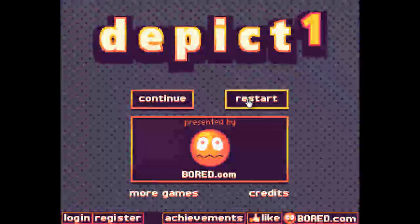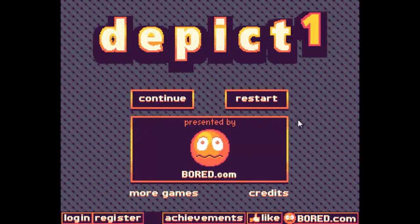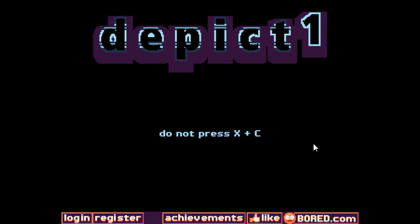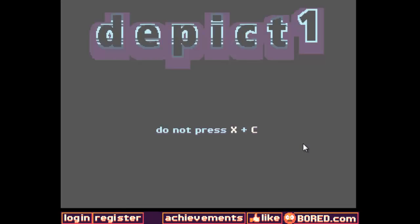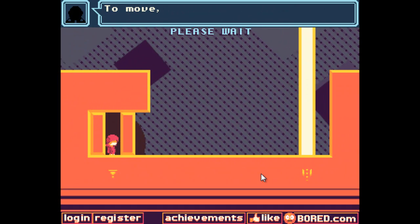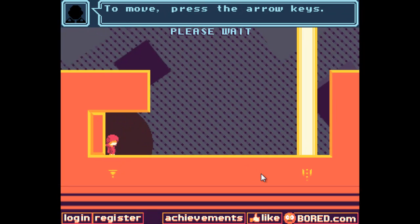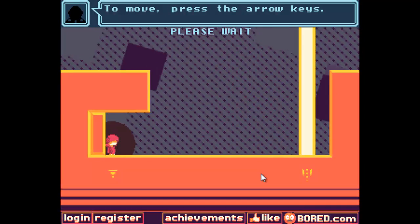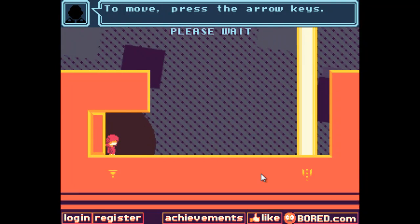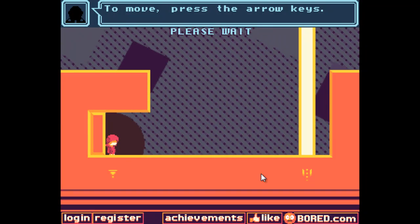It says continue or restart, because I have played it a little bit earlier just to see what the game was like. Depict One - do not press X and C. So naturally you do press X and C. He's after you. A chap says: listen to me very carefully if you want to survive. To move, press the arrow keys. Now as you can see I'm pressing the arrow keys right now and the squares in the background are spinning around. But it's actually a trick - that bloke's tricking you.